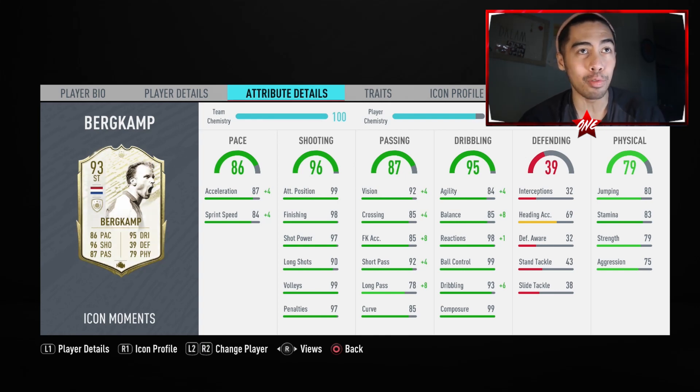His passing stats are very nice as well — 92 vision, 92 short passing look amazing. His 78 long passing is something that makes a lot of people frustrated because Bird Camp was a great passer of the ball. Is 78 really what he deserves? Probably not, but we'll see if it affects the game. His dribbling stats are massive — 99 ball control, 99 composure. I'm just getting tired of seeing the word 99. 98 reactions, 93 dribbling. The one thing I'm worried about is his agility and balance, so I did throw an engine cam style on him. His physical stats are very nice as well — 83 stamina is not top tier, but everything else is nice: 79 strength, 75 aggression. At six foot tall, that should give him some strength to ride challenges, and his 80 jumping is a nice thing to have.